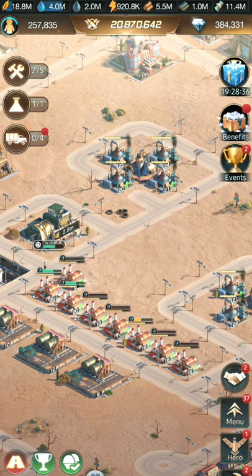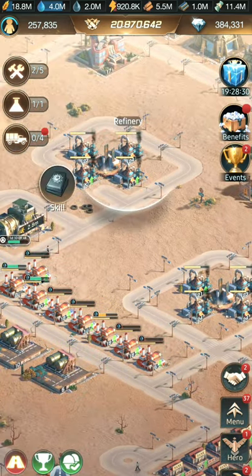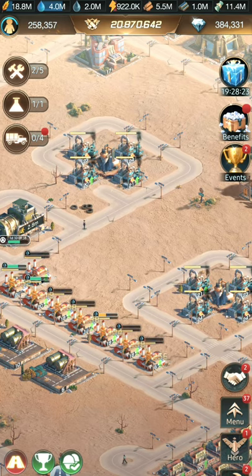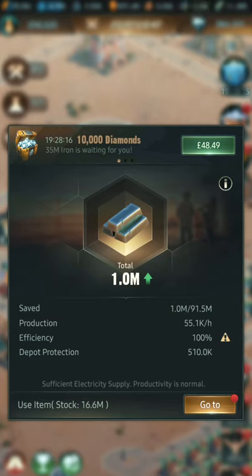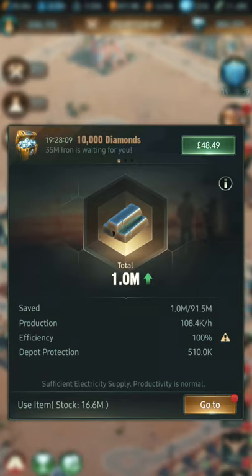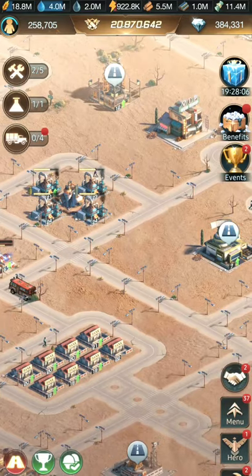Same thing with the resource production — naturally those all have to be connected. You can move them between different plots of that resource, like if I move this iron to a space here I can do that, but you can't place them anywhere else. So even if you try, these resource plots are always going to be connected. If you do disconnect one, your production drops — it was at 55, now it's back to 108 — so you need to keep those connected to the roads at all times.